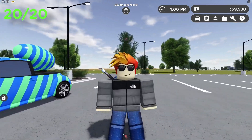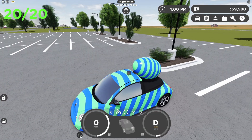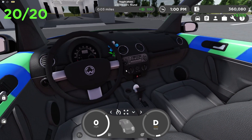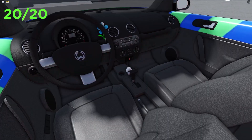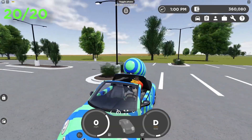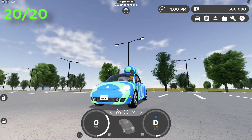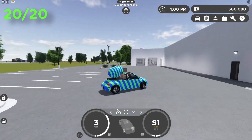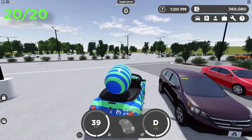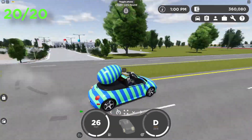The Greenville Easter event car looks actually pretty nice — it's similar to the other car but with an Easter egg at the back. It also has a convertible option — the top folds down and reveals the interior. Wait, there's actually an egg in one of the cup holders — that is hilarious! The car has blinkers, rear lights, and headlights with high beams. It's a really nice Easter-themed vehicle.